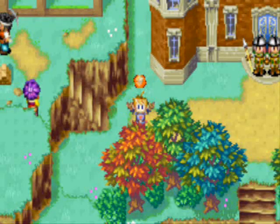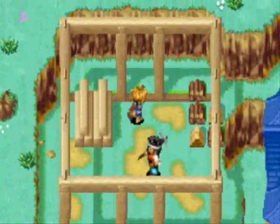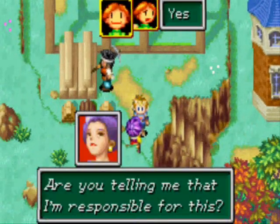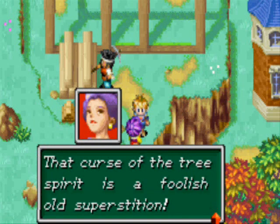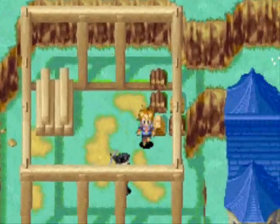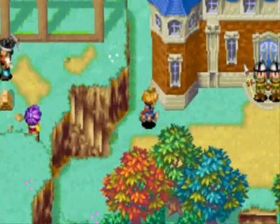Let's get that nut. So apparently the story here is — 'Are you telling me that I'm responsible for this?' 'No, I don't even know you.' 'That curse of the tree spirit is a foolish old superstition — I just want to live in a big palace.' She wants to cut down a sacred tree to build a palace that rivals her husband's palace.